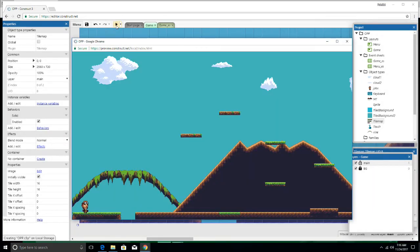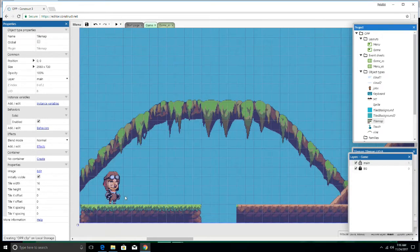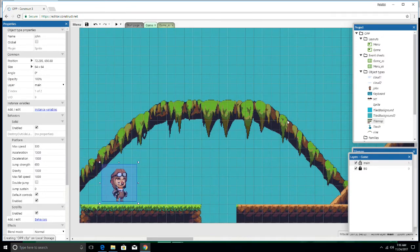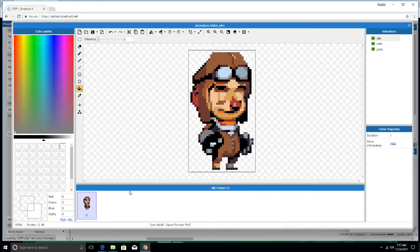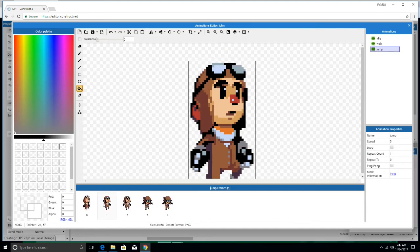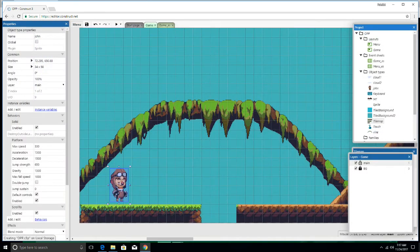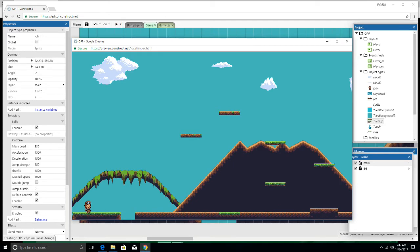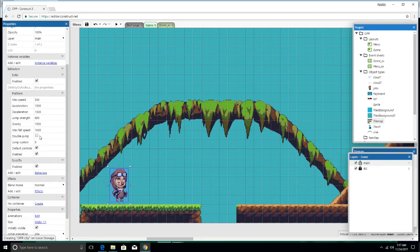So what do we have now? When you add the platform behavior, you can go ahead and use the arrow keys on your keyboard. There we go — no double jump yet, and he sits a little goofy, we might have to fix that. Let's crop them. And we can add double jump by clicking on them over here and clicking double jump.